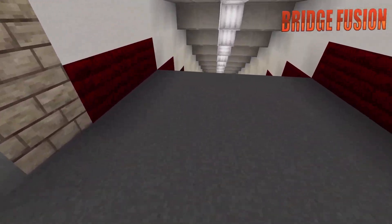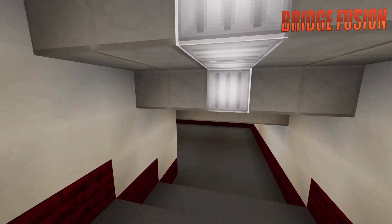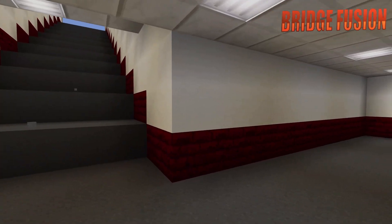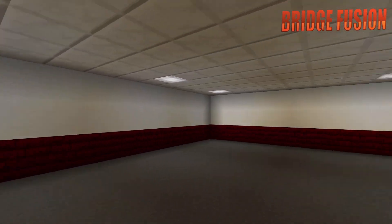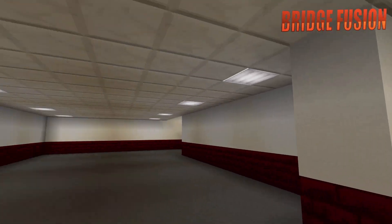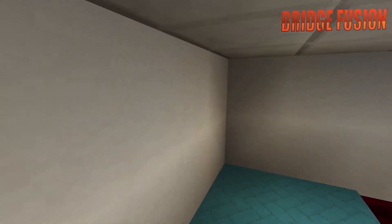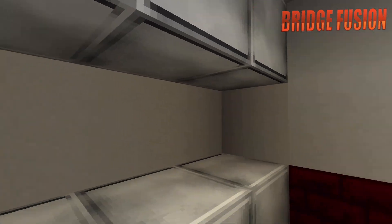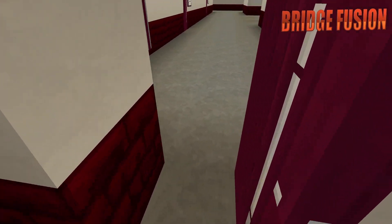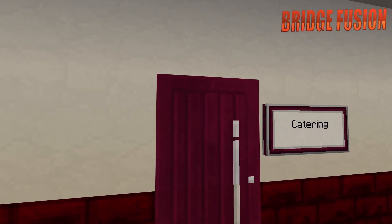Right here is the backstage area, so if we go all the way down here we'll be going into the parking lot. I really do like the backstage area because it's a little bit different to what I usually build. Here is the backstage of the parking lot, and first off we do see the medical room. If you get injured, you'll come in here, and they do have a load of cabinets if they need anything to maintain your injury.